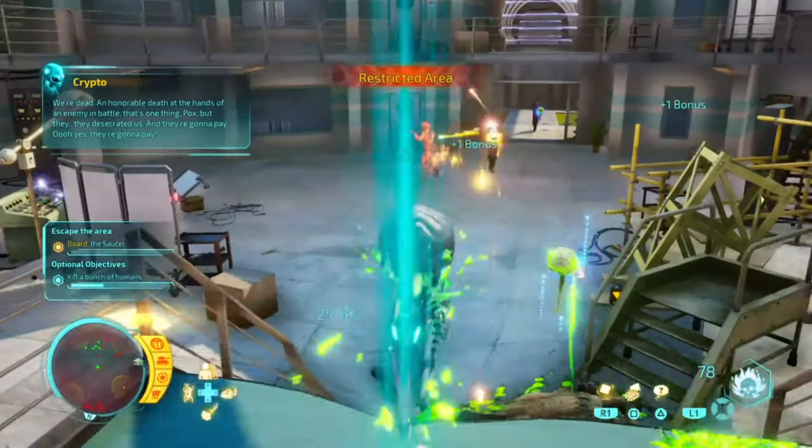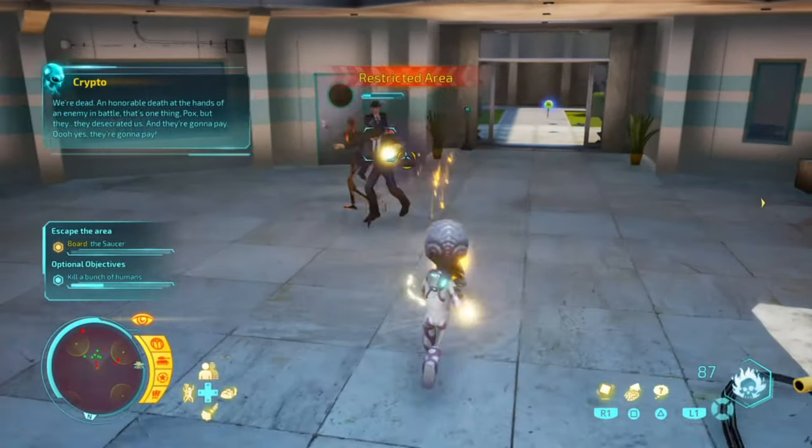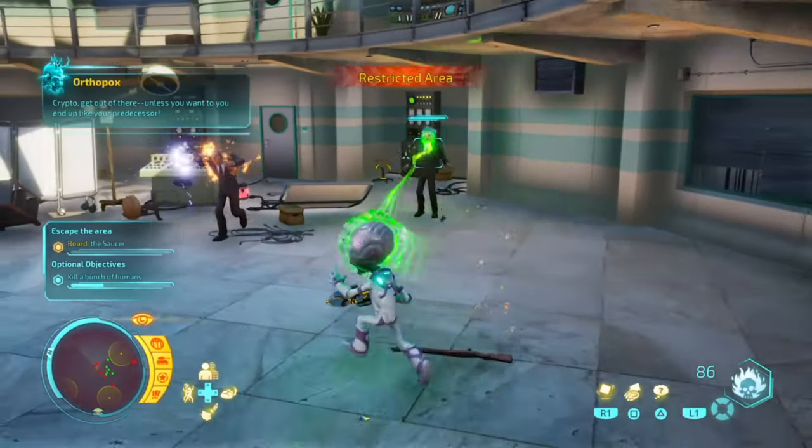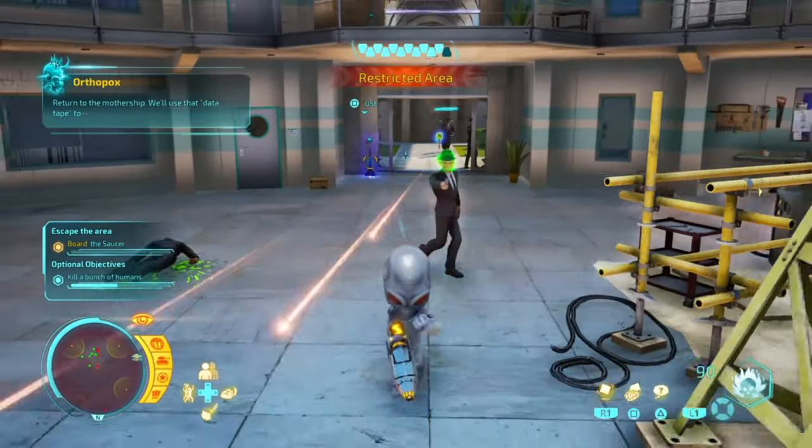Once you've killed Crypto 136 himself — obviously he's already dead — so now we've got to kill the rest of the humans.